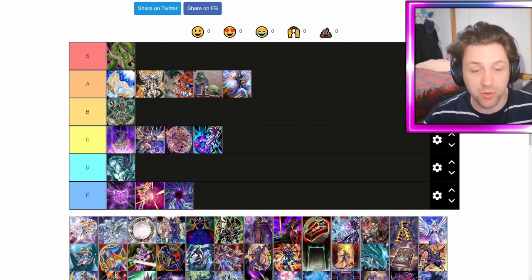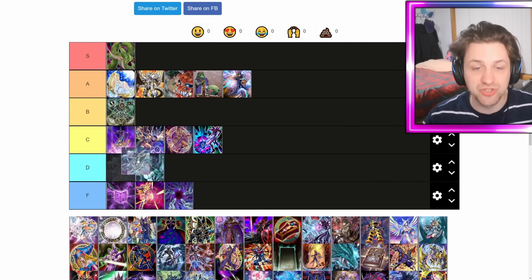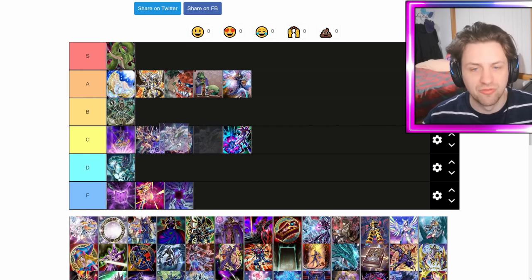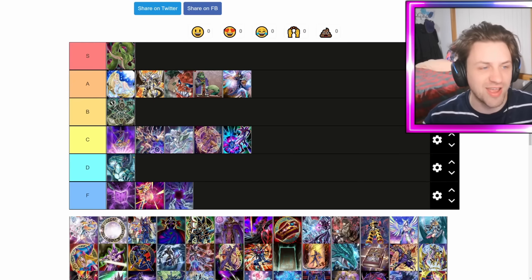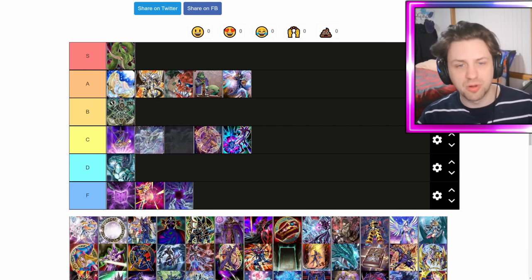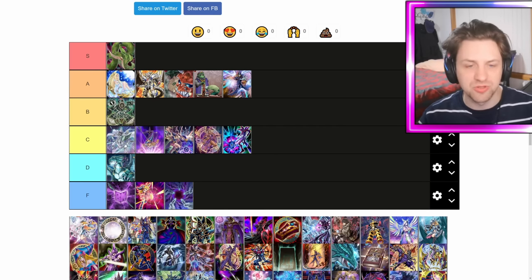Let's look at the Chronicle monsters. There's Chronicle Magician, which is the better one — I'll put it in B tier, because it's a one-of. I'm happy to play one Dark Magic Attack, one Apprentice, one Chronicle. Chronicle probably fits in here with the Bonds package where you play these at one too.